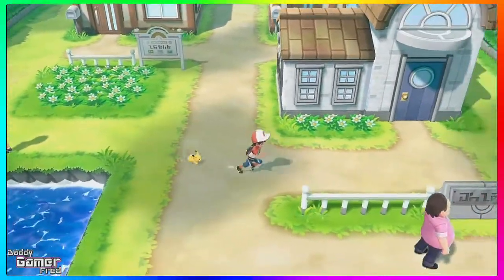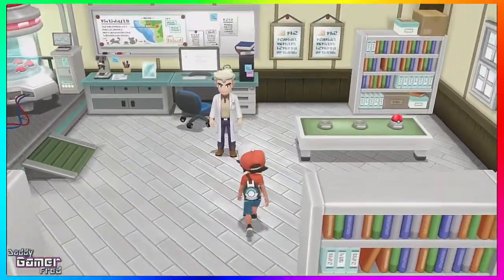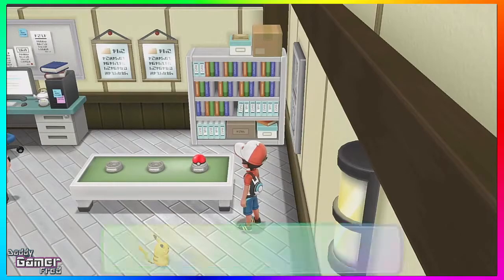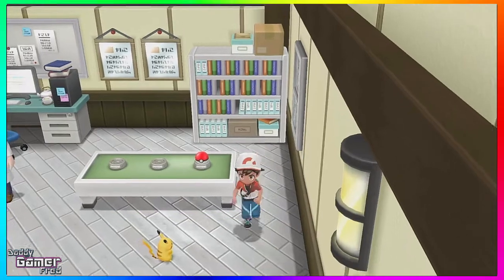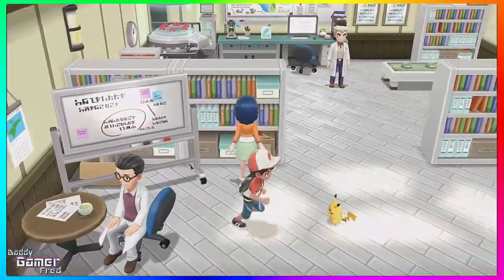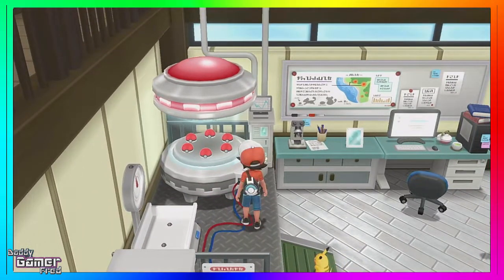Let's talk about the crown jewel of Pallet Town — Professor Oak's lab — which still looks identical to previous games but gets a visual upgrade being on Nintendo Switch compared to the Game Boy 20 years ago. One thing I want to point out — I mentioned this in my review series linked in the description — there's a machine in the back left corner that has six Pokeballs in it, connected to another machine of some kind. When you talk to it, it just says there are Pokeballs in a mysterious machine.